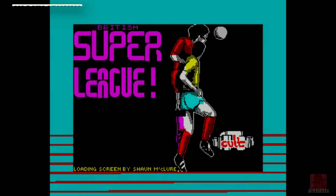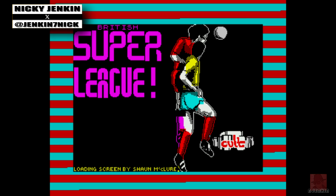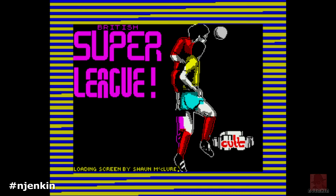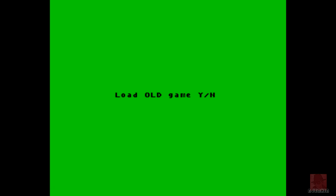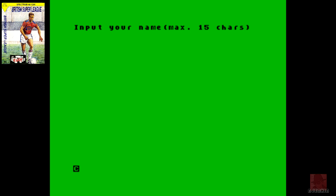Hello everyone, I hope you are well. My name is Nick from the ZX Spectrum 48k and we're loading up a football management game called British Super League, which was published by Colt Games in 1989 and was a budget release at £2.99. It came out one year after Tracksuit Manager from Goliath Games in 1988.